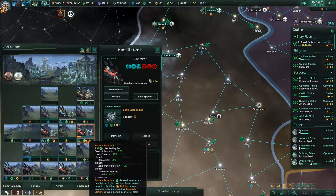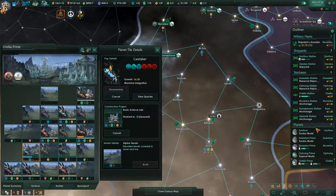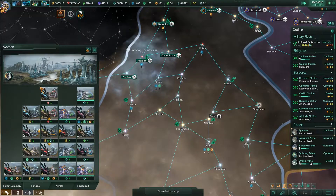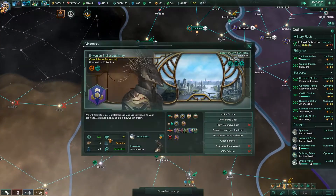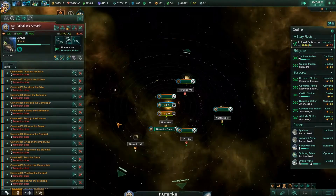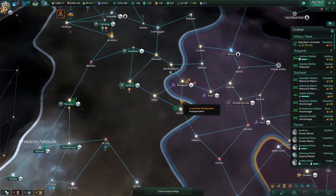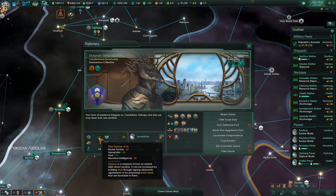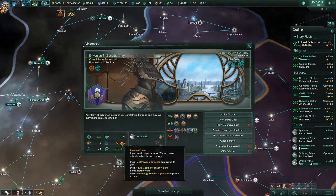We'll just build biolabs on this planet. There is our energy — a bit better than it was. That's definitely helped us out. We might even start looking at going to war relatively soon, to be honest. This guy's quite happy with us now — his xenophilia really helped us out in the early game. Without that, he might well have been causing us tons of problems.